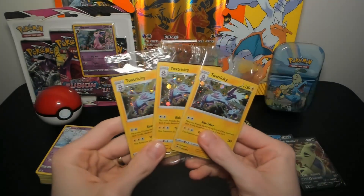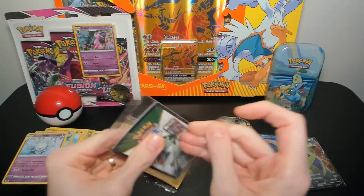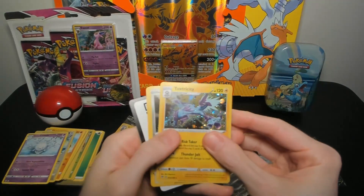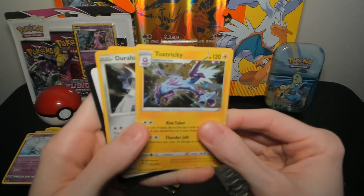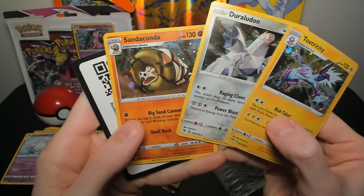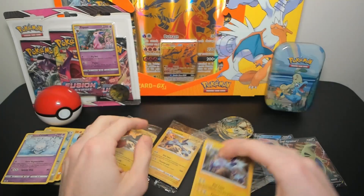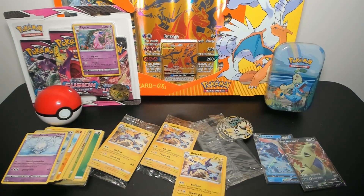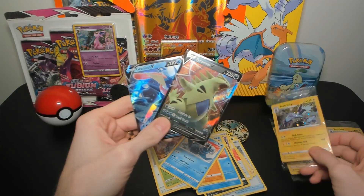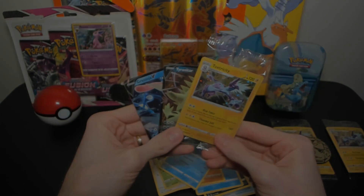To clarify, I thought they would switch out which of the three Pokémon they put on the front, but it turns out they put Toxtricity at the front every single time. Inside each box we do have all three Pokémon included — Toxtricity, Duraludon, and Sandaconda. We ended up with two hits — a Greninja V and Tyranitar V — and a couple Toxtricity holos on the side. If you liked what you saw, please subscribe, comment below, hit that like button, and we'll see you in the next video!